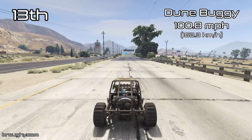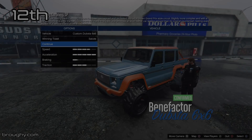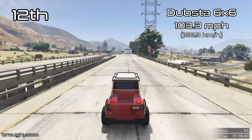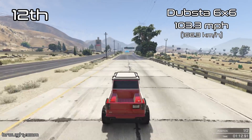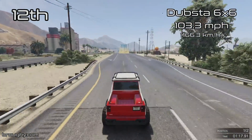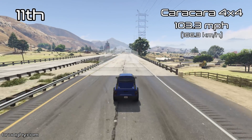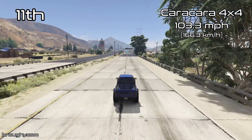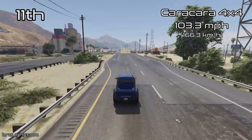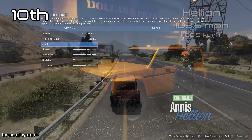We're getting closer to the top 10 at this point, but we've still only just broken the 100mph barrier. It's very close up until we get to the Dubster 6x6 in 12th place and the Karakara 4x4 in 11th place, where the top speeds start to ramp up. Both sit at around 103mph. And then the Hellion sneaks into 10th place at 103.5mph, only slightly quicker.